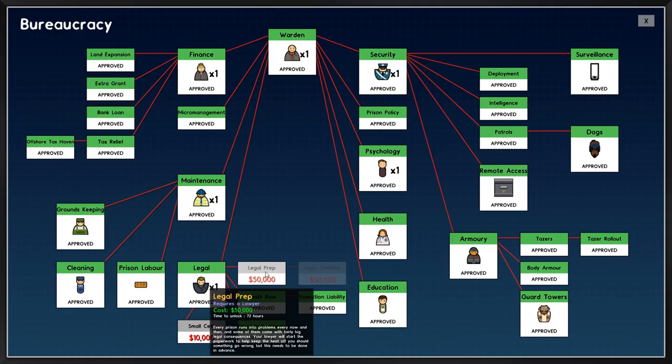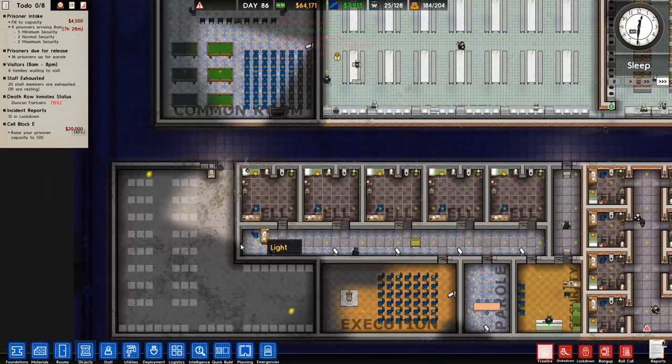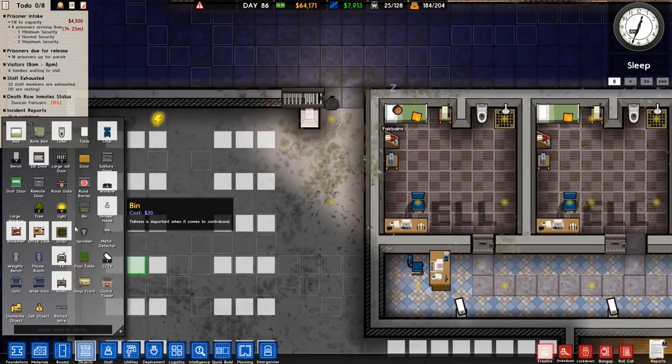I do want to eventually go for the legal prep, which every prison runs into problems with every now and again, and some of them come with fairly big legal consequences. Your lawyer will start the paperwork to help keep the heat off you should something go wrong, but this needs to be done in advance - it's 50 grand. So if it all kicks off really badly, then you know that's there to give you a little bit of a lifeline.